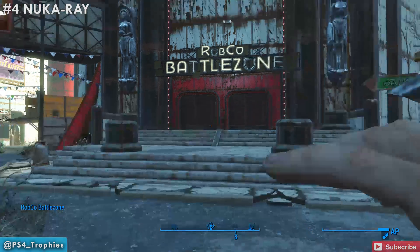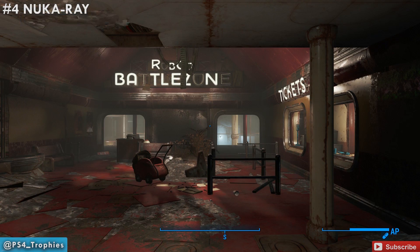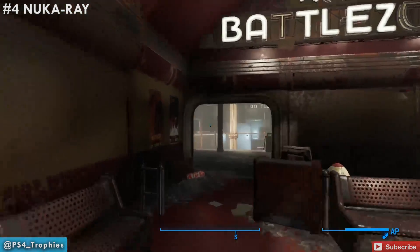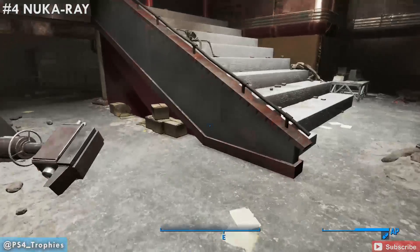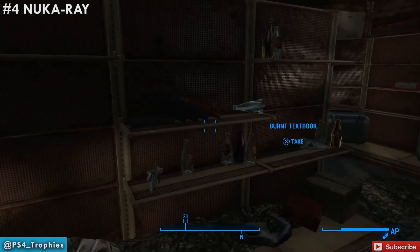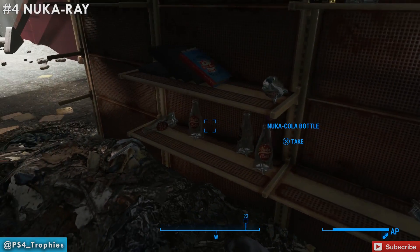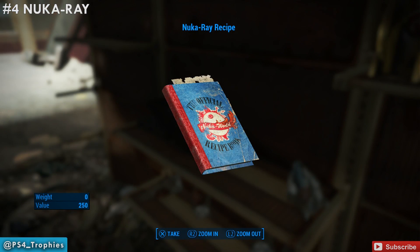Now we're going to the Robco Battle Zone, the final recipe in the Galactic Zone area. Once we're in here, go down one level and then go under the seats into another area. There's an exit down in this room as well, but look here on the shelving — there it is. Go ahead and pick up the Nuka Ray recipe.